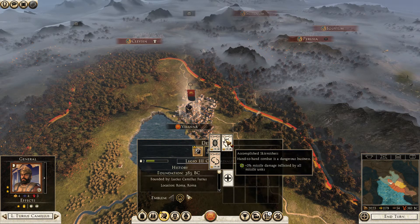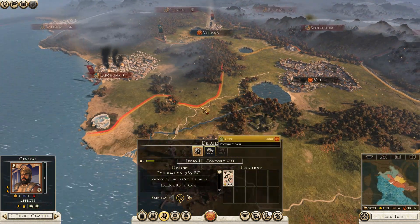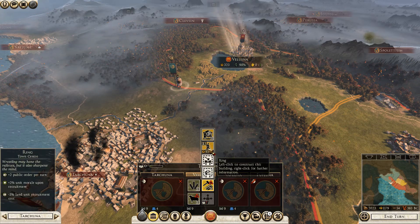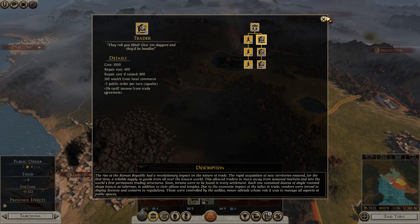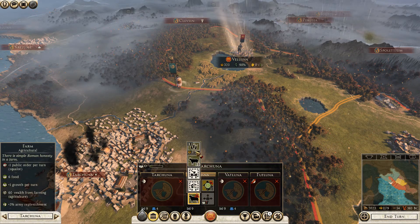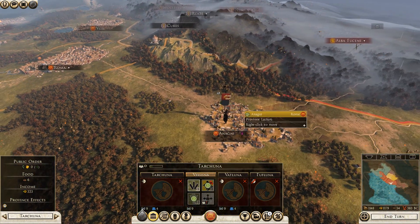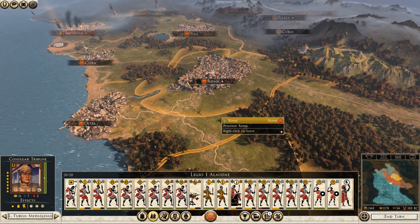We'll throw this missile damage upgrade in here. There's the Etruscans - it's a small army but it will be enough to get rid of my blockade I think. The food's fine. How's my army going over here? Still replenishing. That's frustrating.